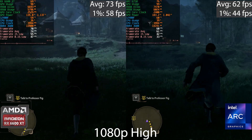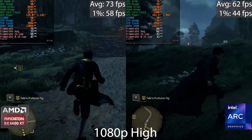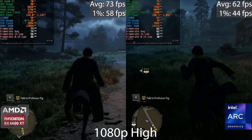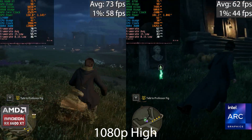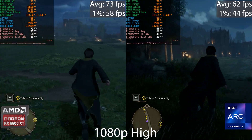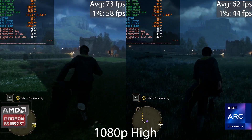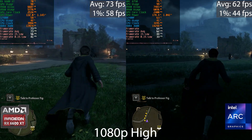Next is Hogwarts Legacy at 1080p on the high preset, and here the AMD GPU redeems itself. The Arc GPU dips below 60 FPS every now and again, whereas the AMD GPU stays above 70 most of the time. There's quite a big difference in the 1% and 0.1% lows as well. The frame time graph shows the AMD GPU delivers a much smoother experience and gets around 10 frames per second more on average.